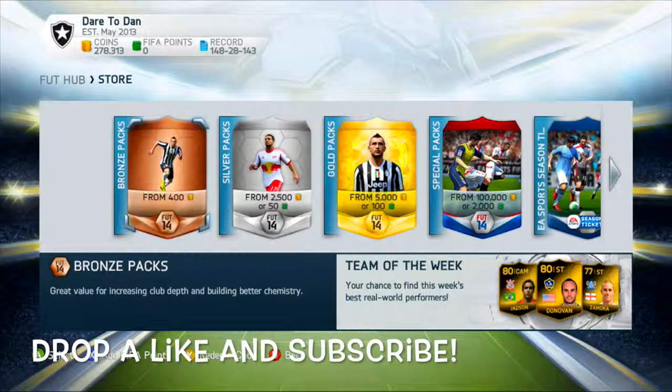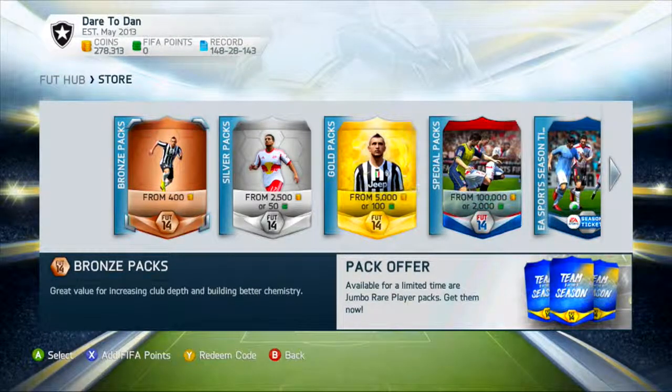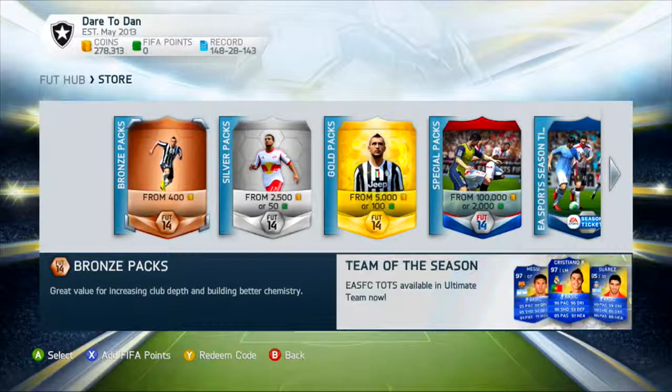Make sure to drop a like and subscribe. Also check out easyfoot.com for some cheap and reliable coins, and check out App Bounty — the link is in the description. Use my credit code HUSEYBOY24 to get 50 credits for free and get closer to those rewards. Both links are in the description.